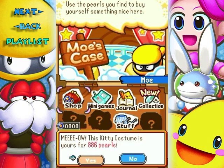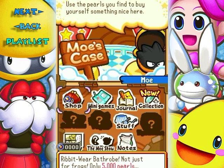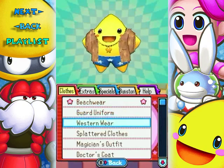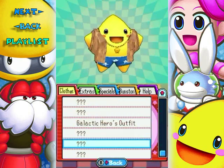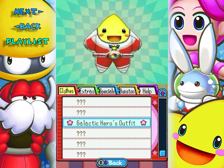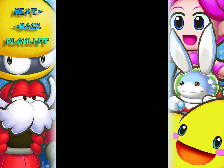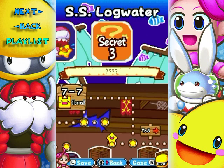Go out and earn some, kid! So yeah, some of this stuff is pretty expensive - look at that, 5,000 pearls for this. I'm gonna buy some stuff because I earned it. That space suit - wait, wait, wait, what do we have here? It's the Galactic Hero's Outfit! Oh yeah, the most expensive outfit in the game. And with that I'm going to end the part. Hope you enjoyed and I'll see you in the next part when I start Planet Bonera.